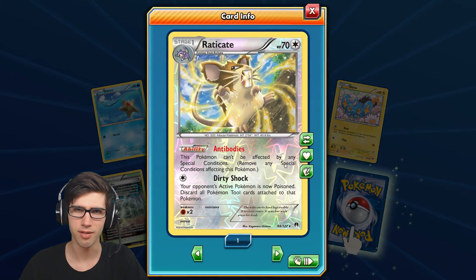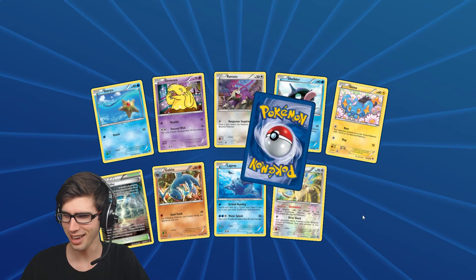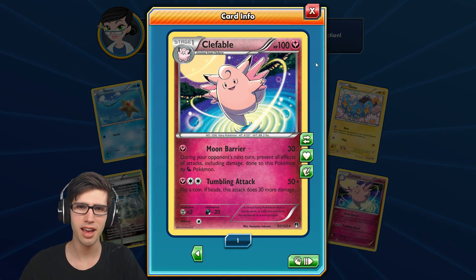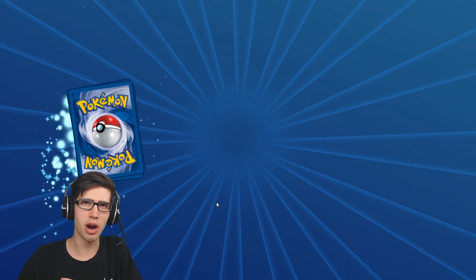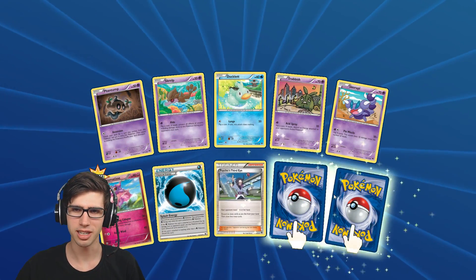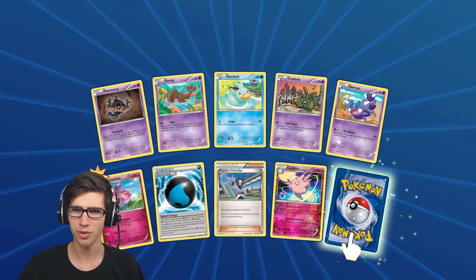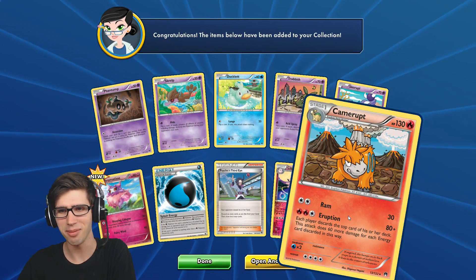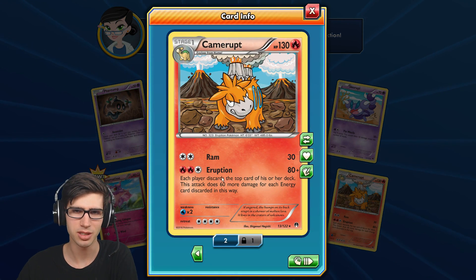What have we got in this pack? We've got a Shinks reverse holo — another reverse rare, this time being a Raticate with 70 HP, Antibodies, and Dirty Shock. And do we have a full art? No — we've got a Clefable regular rare with 100 HP, Moon Barrier, and Tumbling Attack. Let's get into our final pack today from this Breakpoint special for the official announcement of the kind of out-of-printage of Breakpoint. We've got another reverse rare — the Clefable — and to finish things off today, just a Gogoat regular rare with the classic TCG attack Ram, 30 damage, and Eruption.